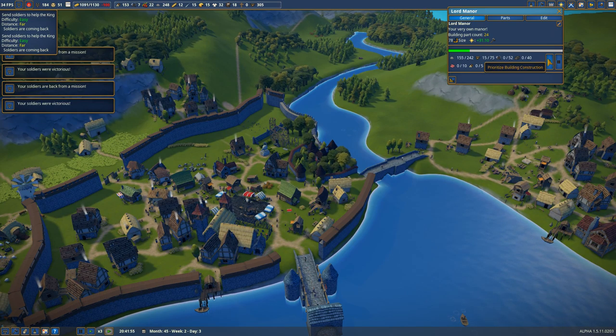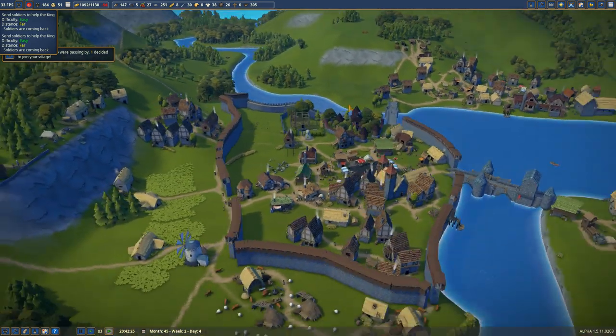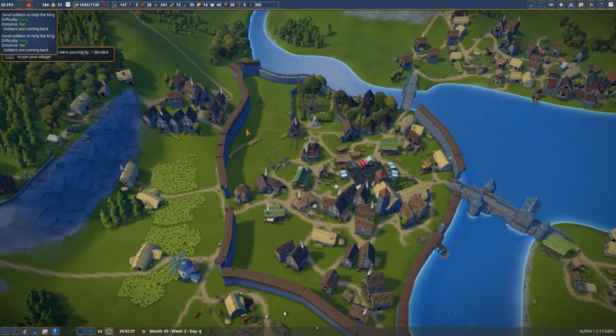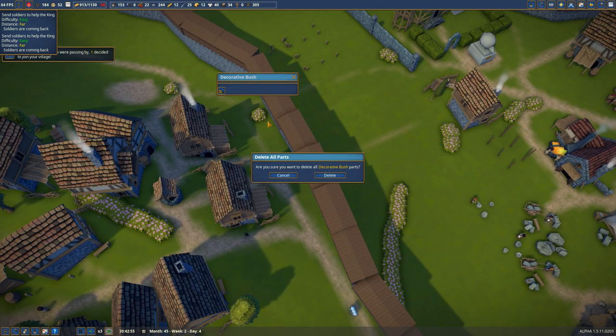I'm going to go ahead and prioritize building the Lord Manor. I'm not sure if that's the thing I should be doing first, but I'm going to have it on priority because that way all this stuff will get thrown in. We'll go ahead and set it up, and that will hopefully get this built up so we can have some treasury spots because we have a severe lack of treasury space.